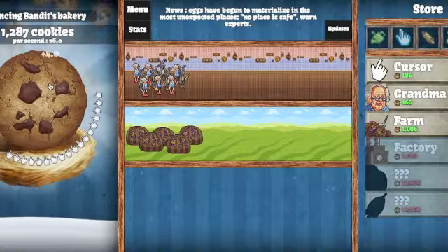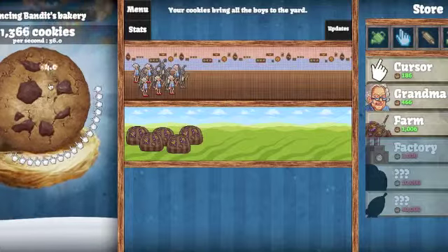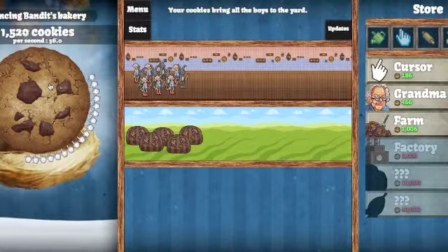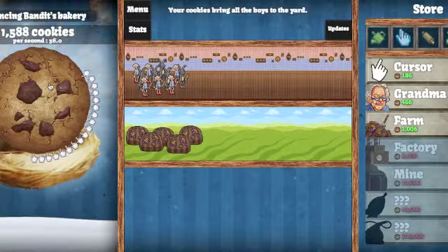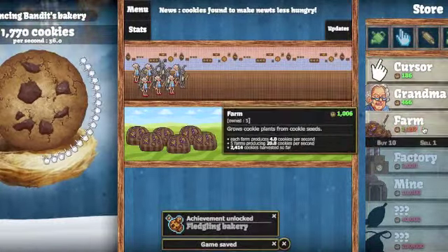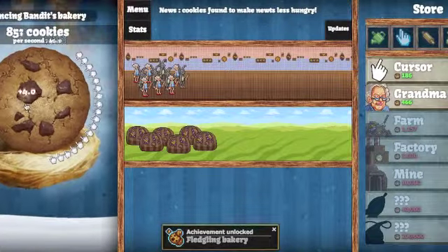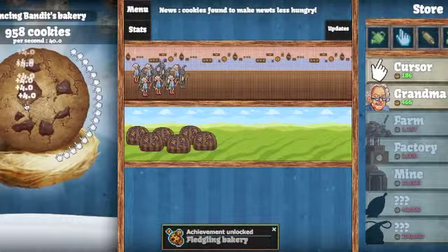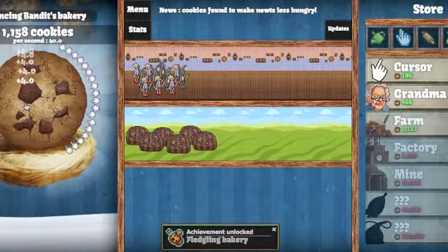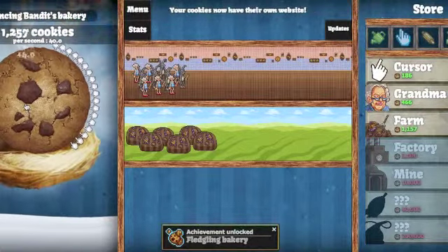I'll sort of continue clicking here and trying to get enough for maybe a factory, or maybe a farm — it depends on my feeling. But yeah, we're already up to 1800 cookies and I just got another farm as you can see. Now we're up to 40 cookies per second, so we're just rolling quickly here.